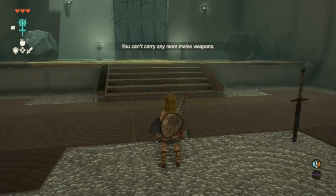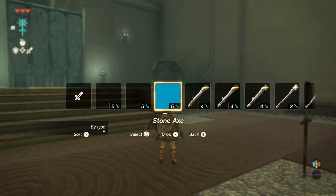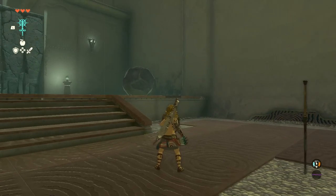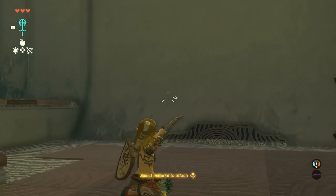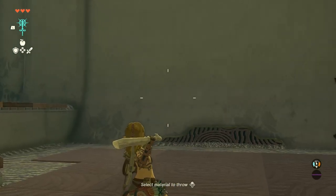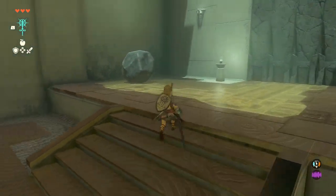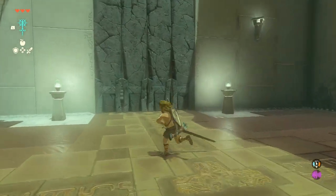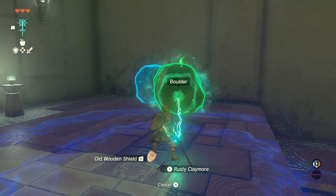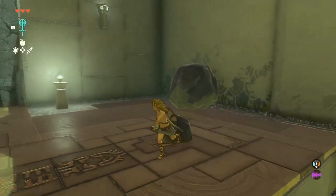Oh, can't carry any more weapons. I forget how to drop one — it's one of the d-pads, right? Let me get rid of this stick. Okay, now we need to fuse. There are boulders and a cracked rock gate. We'll fuse the boulder to the rusty claymore. Now I've got a ridiculous-looking boulder sword!